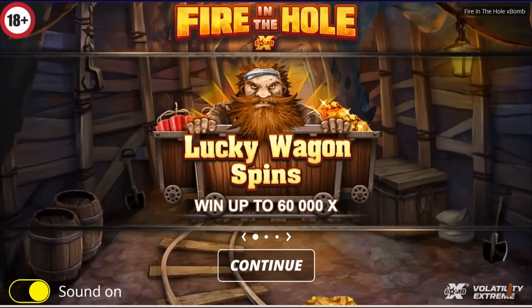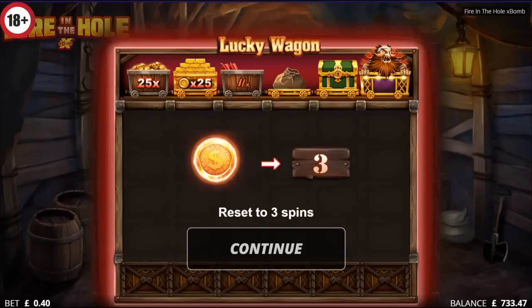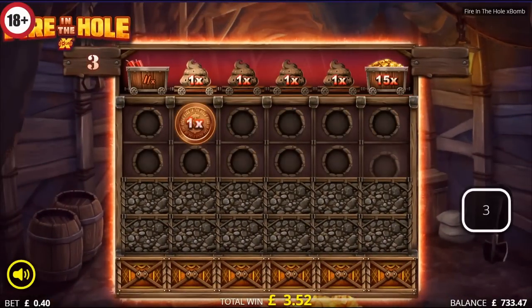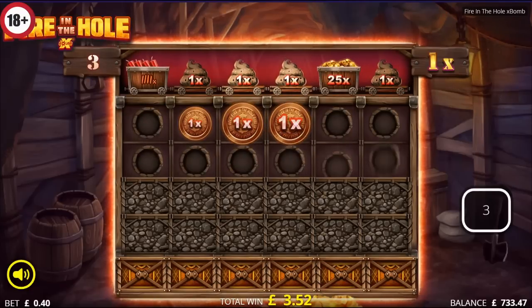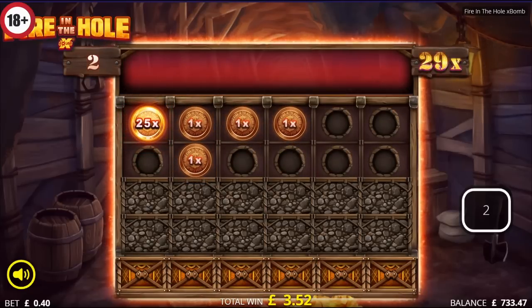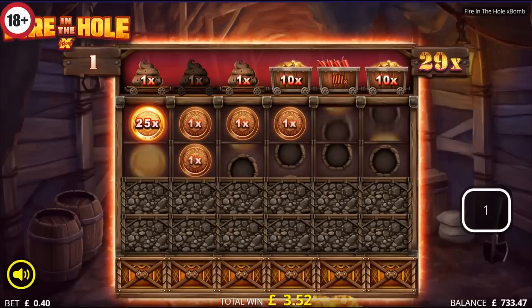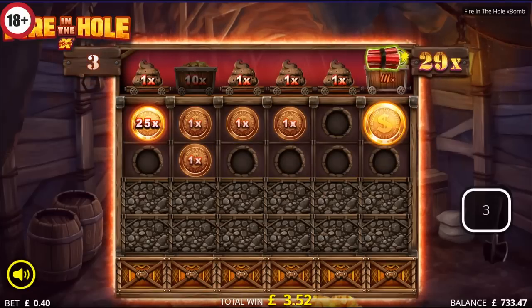Next up today it's Fire in the Hole. Haven't played this for quite some time, so it'll be good to give it another go — if it gives a reasonable bonus it will anyway. Let's hit all the duffers there, need the dynamite — nothing at all. Well, that's better, 25x at least. Gonna need some dynamite fairly soon though. Last chance saloon — yes, dynamite, good!